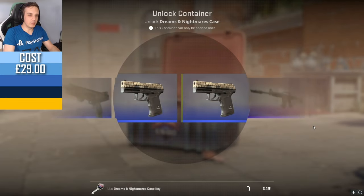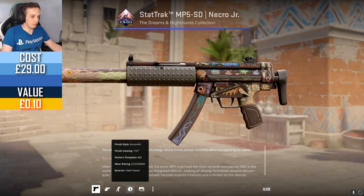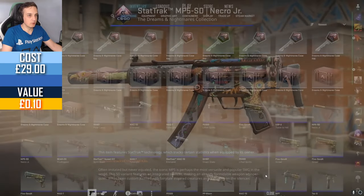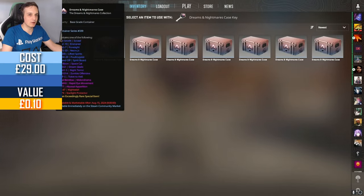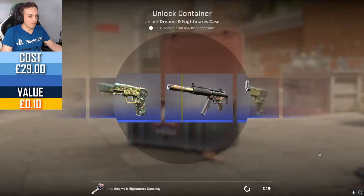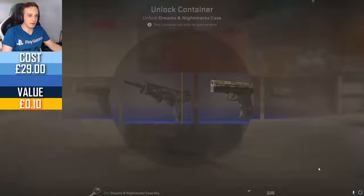That would be now 30 cases opened in a row of Dreams and Nightmares. We start off with a field-tested item — at least it's that, not really worth much though. The reds: it's kind of crazy that reds in this case on average are worth eight pounds, which doesn't even cover the cost of this whole case opening. And it only gets worse from there — pinks are £1.70 on average, purples 49p, and blues are 0.07p — especially bad because this case is 90p on the market right now.